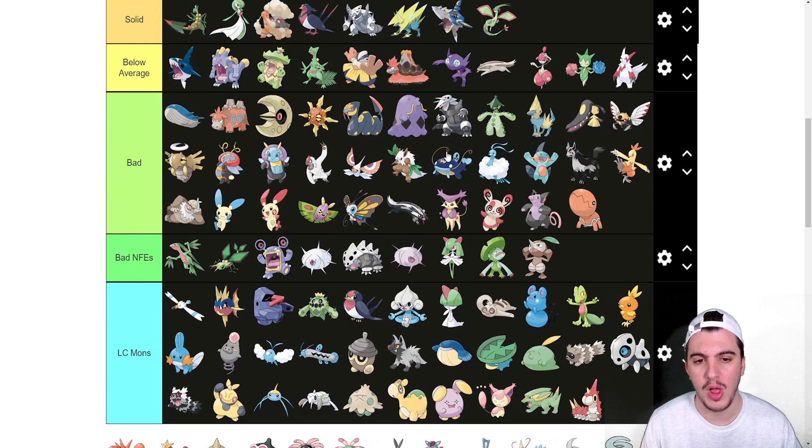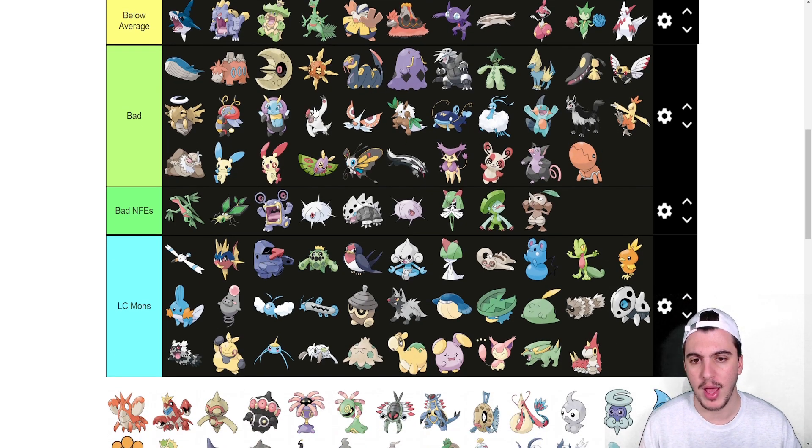Barboach goes into LC, Whiscash goes into the bad tier as well. I was going to mention Dragon Dance, but it's too slow — I'd rather have basically any other Water/Ground type than Whiscash.